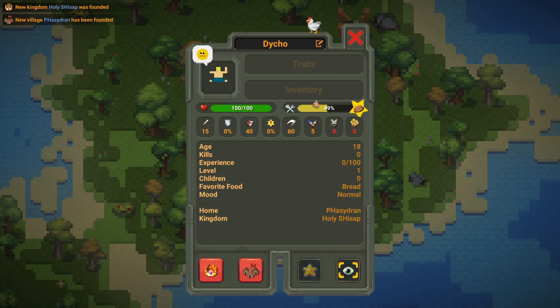We have the health bar and hunger bar. The health bar is pretty straightforward — it shows how much health they have, which is 100. The hunger bar shows how full the human is, and the higher the hunger bar, the more they will regenerate health.